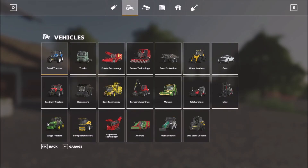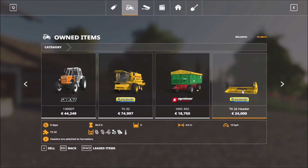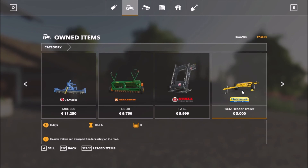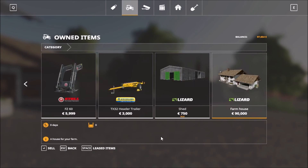Let's see what we have in the garage. In the garage we have two tractors, the harvester, trailer, the header for the harvester, field equipment, the front loader attachment, the trailer for the harvester header, and then we have some sheds and houses.